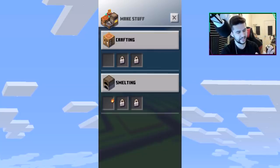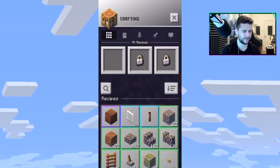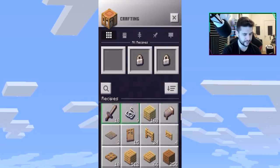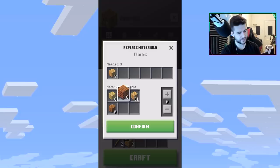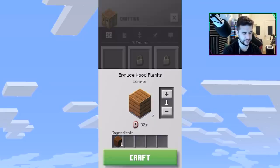Looking at more crafting times: glass takes 12 minutes for six, redstone torch is one minute, daylight sensor four minutes, lever two minutes, axe five minutes, beds four minutes 15 seconds. Tapping on a wooden pickaxe, you can actually change the wood variation — spruce, birch, etc. I like that feature. The crafting interface is easy to pick up, kind of like old pocket edition crafting.